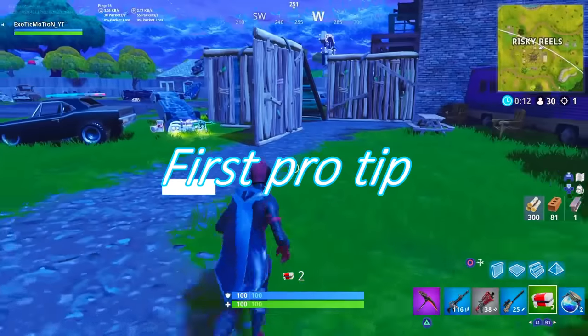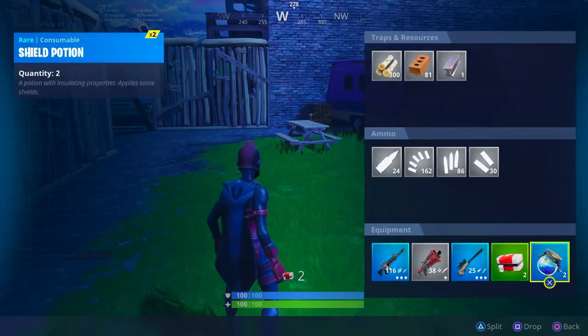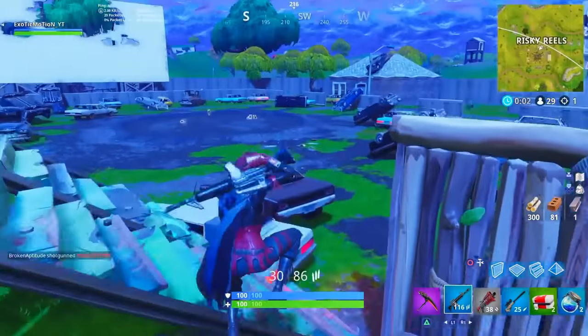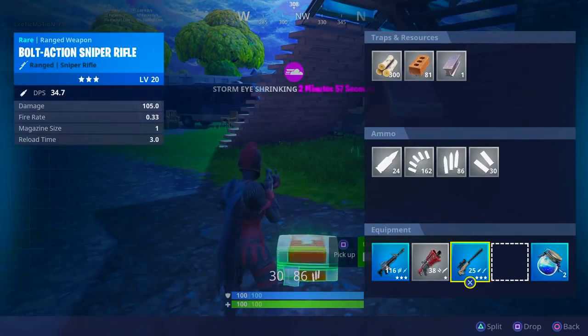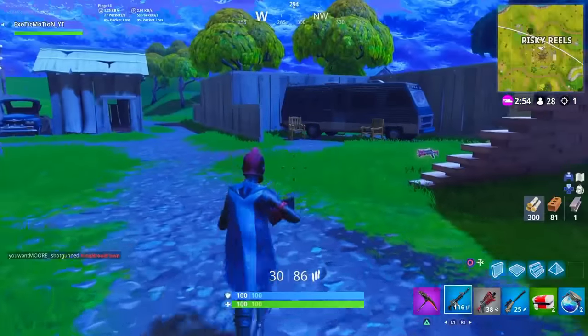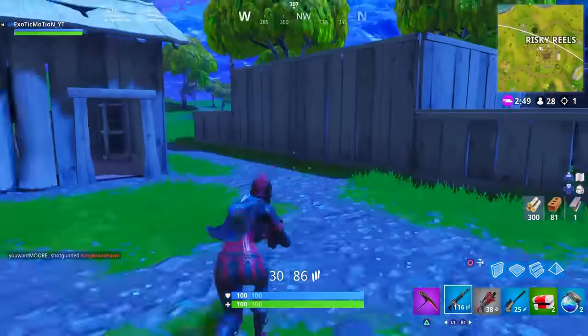Starting off with the first pro tip. As you can see, we have a blue AR, a shotgun, a sniper, and two types of heals — a med kit and a shield potion. This is what a lot of people's setups look like. Sometimes they'll have a double shotgun instead. I didn't find a pump shotgun here, so this is exactly what I'm rocking — what I normally would rock.